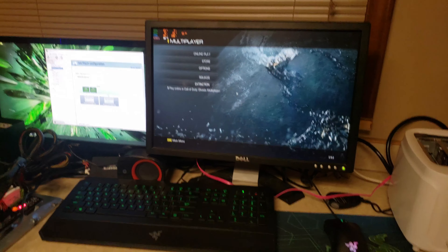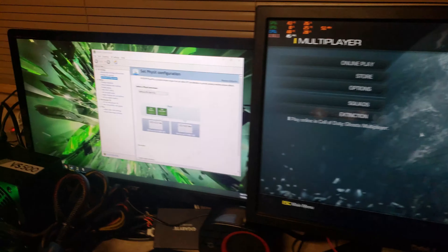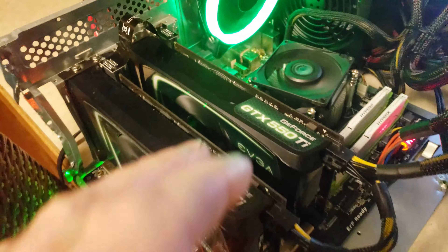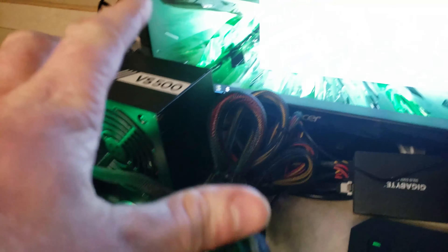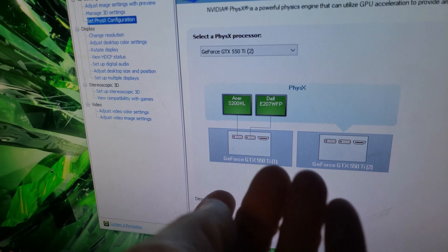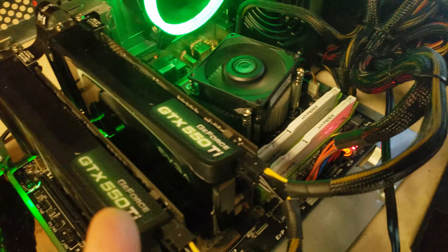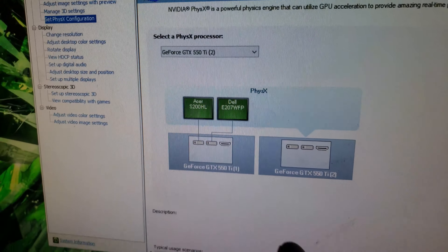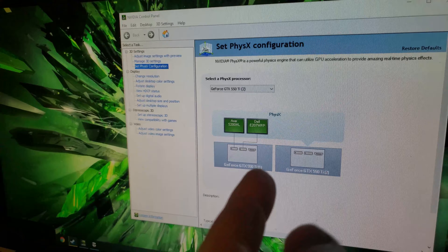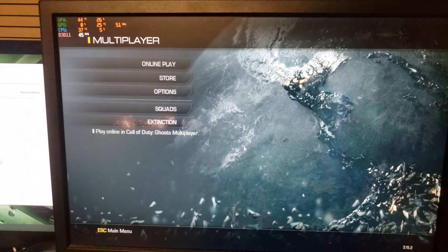Hey guys, this is XProducts. I have Call of Duty Ghosts running. I told you guys I would test these 550 Ti's in SLI, but for the life of me I cannot figure out how to enable SLI. I've tried newer drivers, older drivers from when this card came out, and I just can't figure it out. So one is a physics card and the other is the main graphics card, running at 1680x1050 resolution.